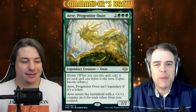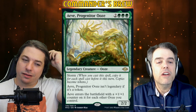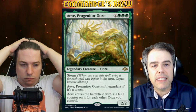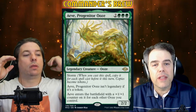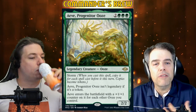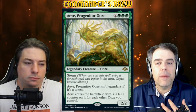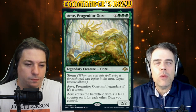That's how you get to copy it a bunch of times as tokens. Ave enters the battlefield with a +1/+1 counter on it for each other Ooze you control. The way the stack is set — you put Ave on the stack by casting it, the Storm trigger goes off, all those copies go above Ave on the stack. The token copies enter the battlefield first. The proper Ave — your only commander; the tokens do not count as your commander — hits the battlefield last and comes in with the most +1/+1 counters. So your main one's your biggest one.